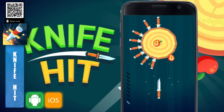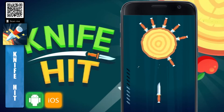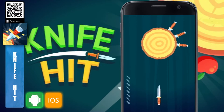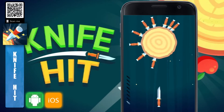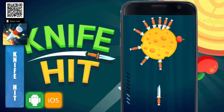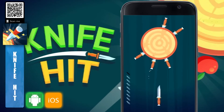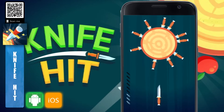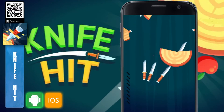Knife Hit — the ultimate knife challenge is here. Throw the knives into the logs to break them. Slash the apples and unlock new knives. Each 5th stage is defended by a boss — beat them to get exclusive knives. Be careful not to hit the knives or the spikes. Time your actions, target carefully, and become the knife master.